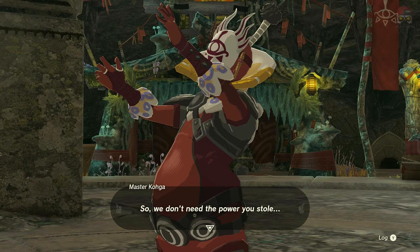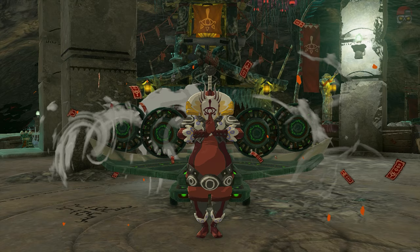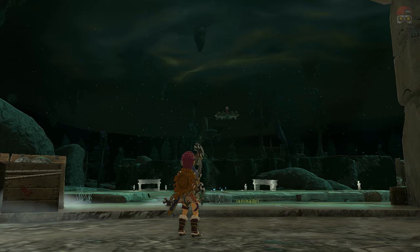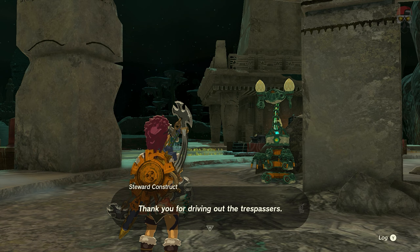He's going to go through his whole dialogue about crystallized charges. Every time we beat him, he's actually going to drop a chest, and the chest is going to have a hundred crystallized charges. Basically, a hundred crystallized charges means that if we go to certain constructs that can convert the crystallized charges into energy wells, they're going to give us an energy well for every one hundred — which is basically a sliver of battery essentially.